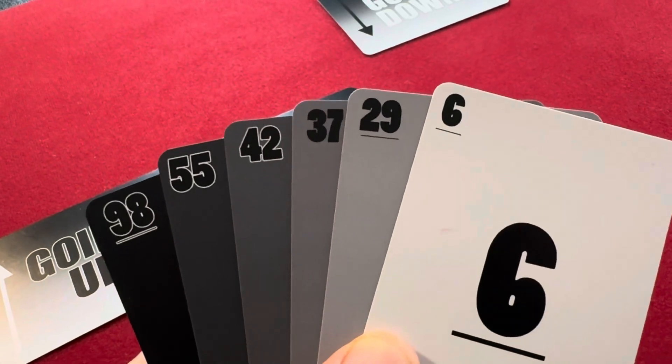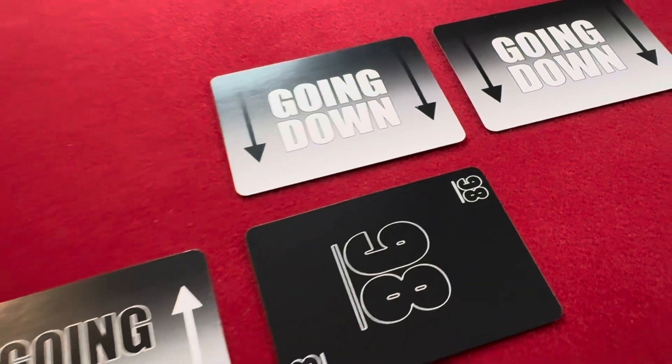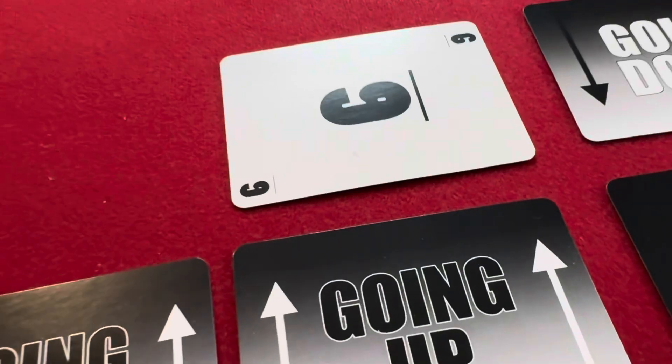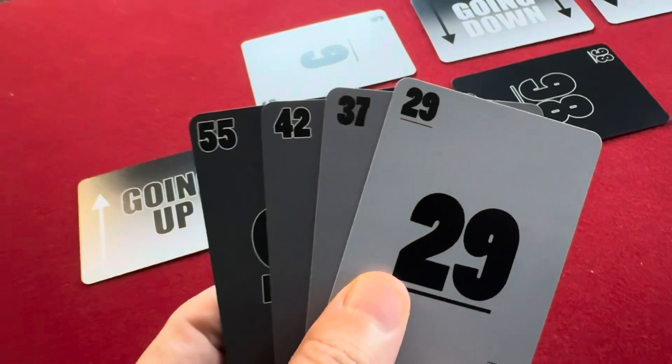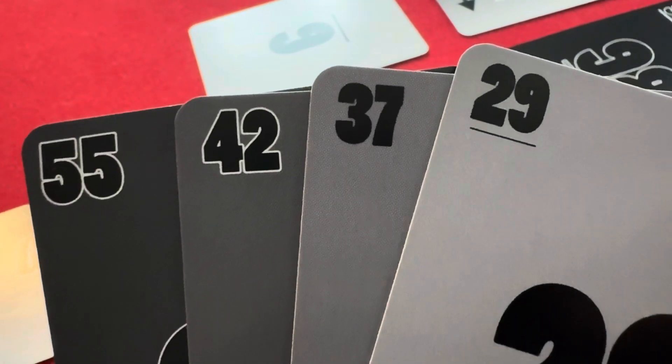Player 1 must play at least 2 of their 6 cards on any combination of the 4 piles. For example, if this was Player 1's hand, they would place the 98 on one of the two going-down piles and the 6 on one of the two going-up piles. They can choose to play more than 2 cards, but since they don't have cards close in numbers, they should just pass.